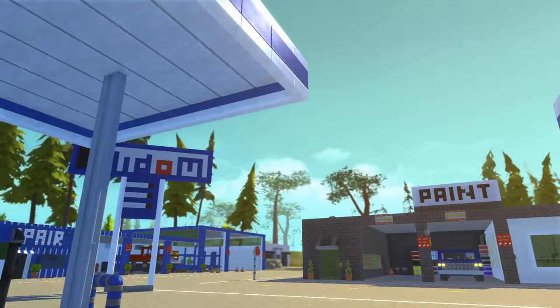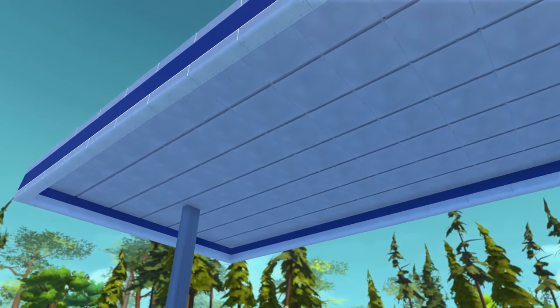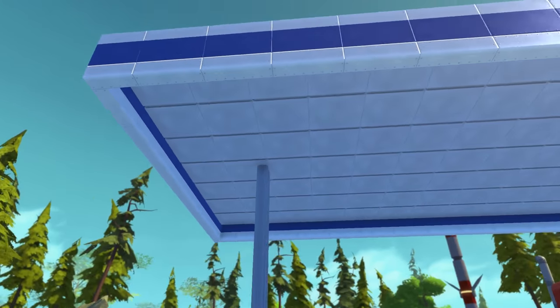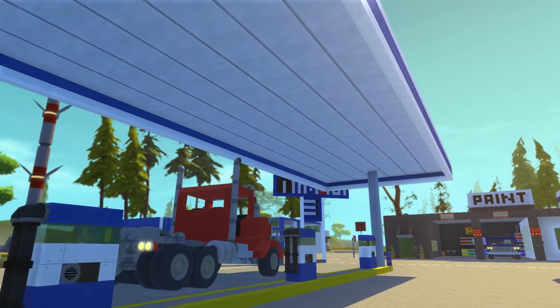I like the awning here. The awning uses kind of the same material that's under there. I didn't actually use the solid metal block — I used these little panels, I think they're for shelves, but they look good.